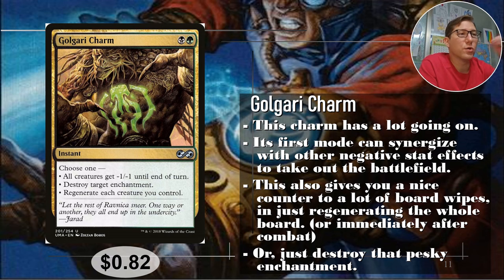Number two: Golgari Charm — black and green. I do like this one; I use it in my Brawl deck. Choose one: all creatures get minus one/minus one until end of turn. If you stack that with other minus effects it gets crazy, and it doesn't care about indestructible. Golgari in general is actually pretty good at those minus effects. The second mode, destroy target enchantment, is great — you always want enchantment removal, and having it as an option out of three is really good.